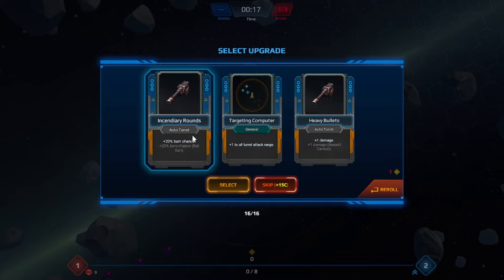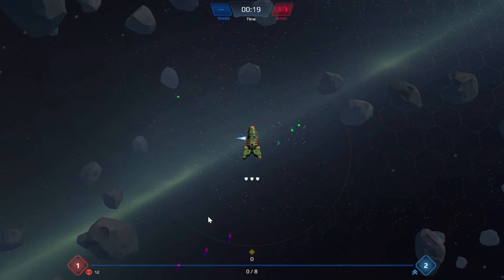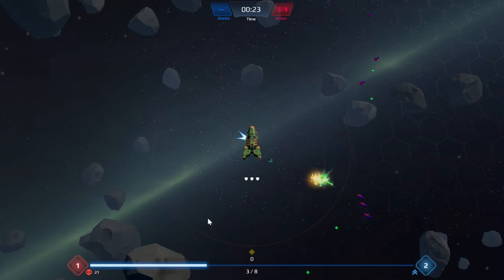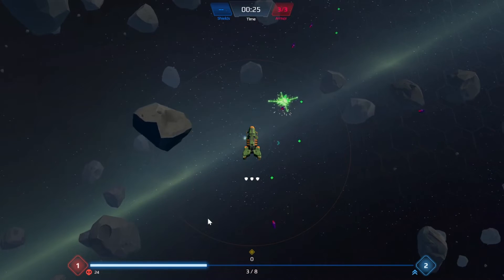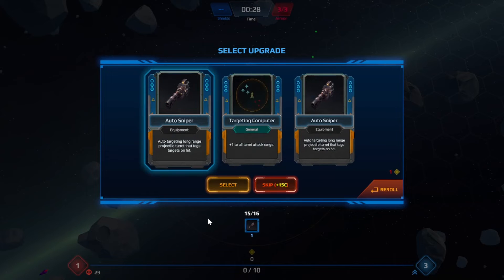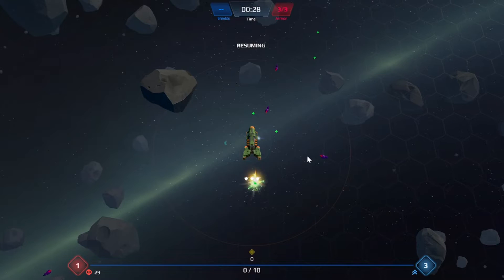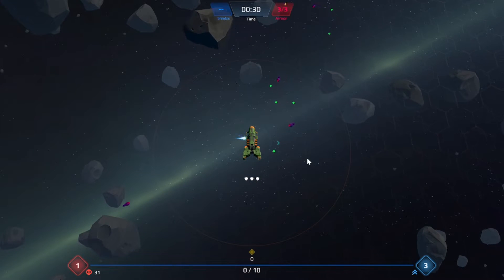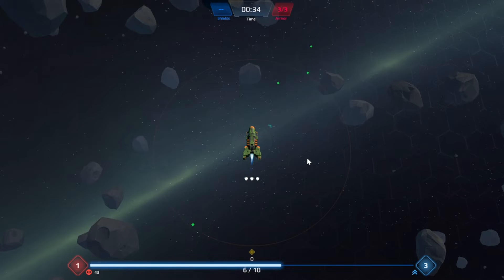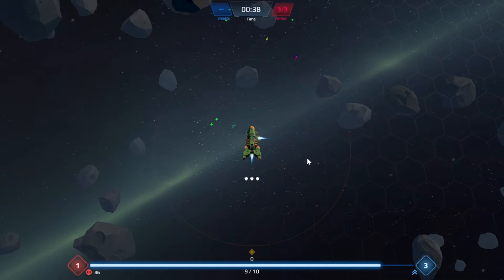Let's grab some burn chance on this — not that I really need burn right now, but let's get burn on all my auto turrets, which hopefully I can be getting a couple more of soon. There's an auto sniper — we'll take that. These auto weapons don't matter where I'm placing them; they just kind of go wherever they want because they auto target things.